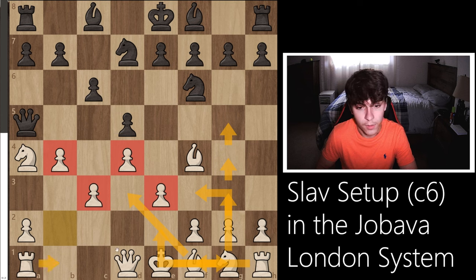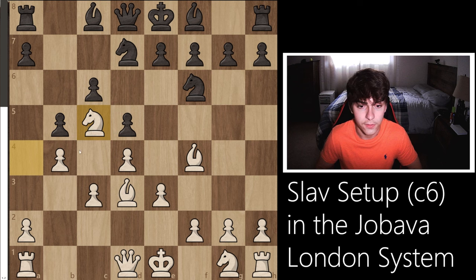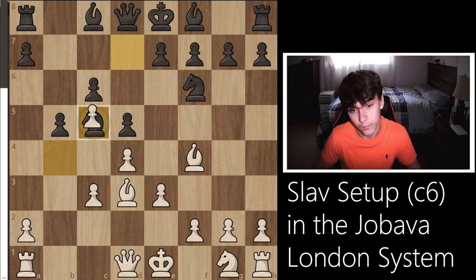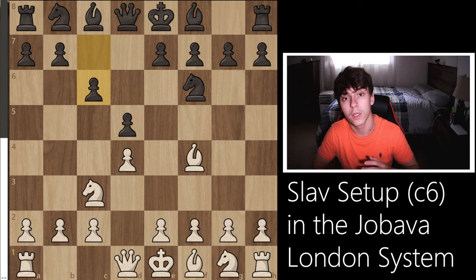Something like rook b1 is possible in the future, maybe queen b3 or queen d3, intending to push the b-pawn up and break open the pawn structure using a minority attack plan. If you encounter b5 in the future, let's say bishop d3 and b5, you can just jump the knight to c5 thanks to this pawn on b4. This summarizes everything for the c6 variation of the Jabava London. If you enjoyed this video, please consider checking out a video to my left. Thank you so much for watching, and I hope to see you in a future video.